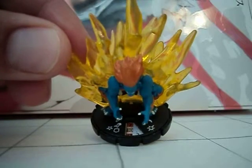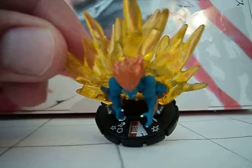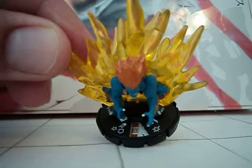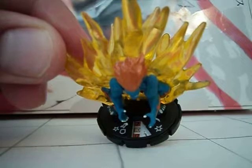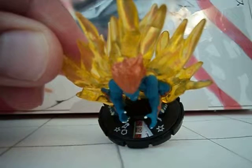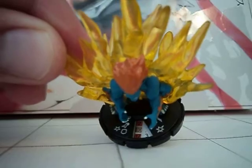As far as his dial goes, he has a trait called Block. It says when Blanka has no action tokens, modify his defense value by plus one. So on his top click, he has seven movement with leap/climb, ten attack with poison, seventeen defense with toughness, and he's dealing out three damage.